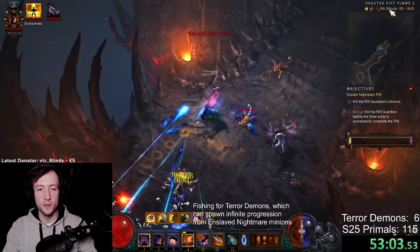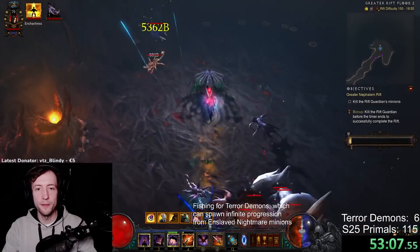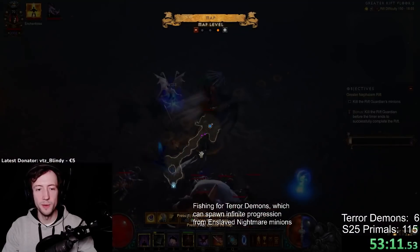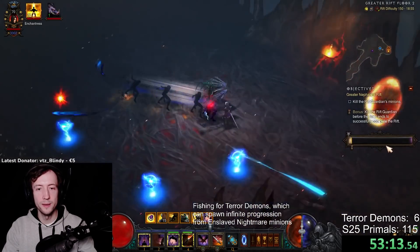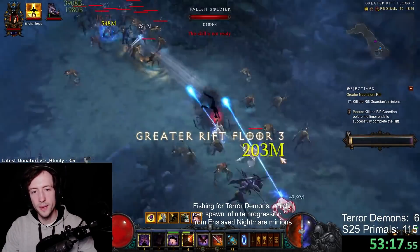Wild Swarms is the one monster type that you can actually progress on with almost any build in essentially every single map. So even if you have a little area like the Hill Rift, you can typically make at least one little pull somewhere, get some progression, and move on. Wild Swarms are universally useful.